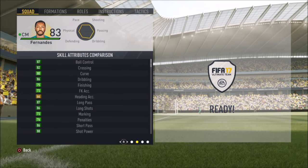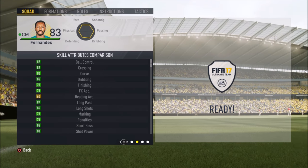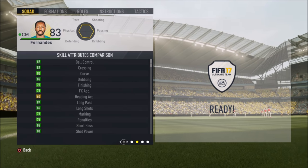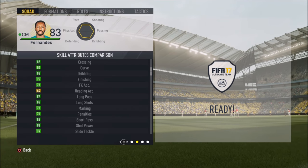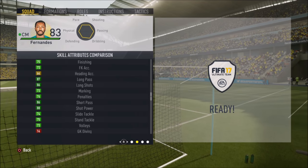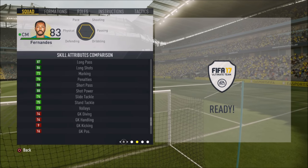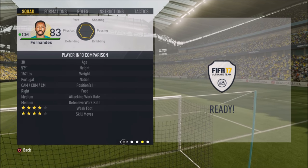Along with 73 strength and 78 stamina, which is actually the only thing that lets this card down. Moving on to the skill attributes: 87 ball control, 82 crossing, 86 dribbling, 75 finishing, 87 long pass, 86 long shots, 86 short pass, and 88 short passing — some very nice attacking stats.